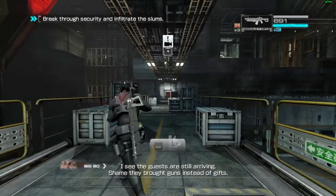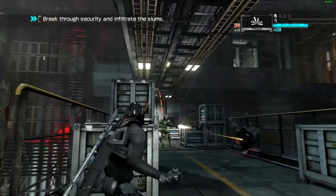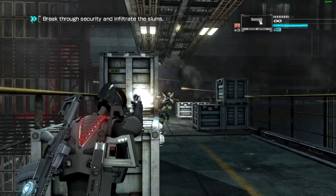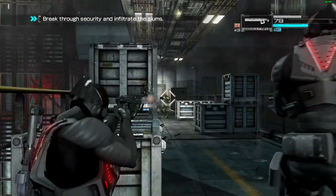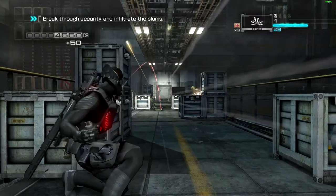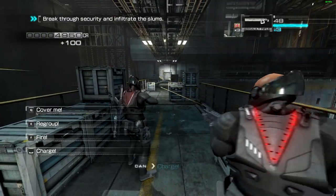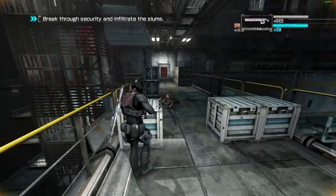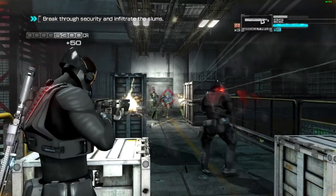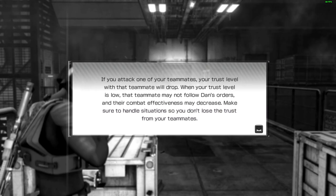I see the guests are still arriving — shame they brought guns instead of gifts. Grenades — neat. Fire! Come on, maybe don't charge — regroup. If you attack one of your teammates, your trust level with that teammate will drop. When your trust level is low, that teammate may not follow Dan's orders and their combat effectiveness may decrease. Make sure not to lose the trust of your teammates. Sorry about that, Bo.